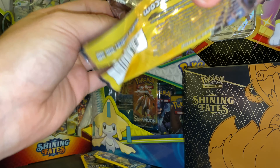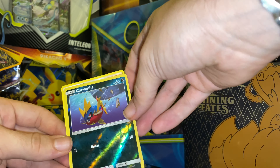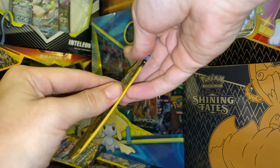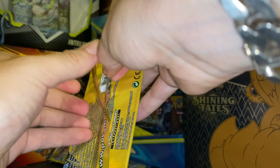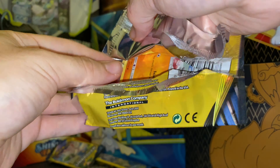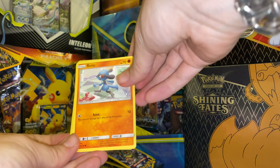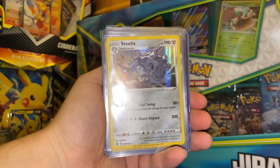Going slow with it — Zubat, Carbana. One more pack to go in on here — got a Machamp art, let's go! This one's pretty hard to open. Going in on the Machamp pack — we have a Riolu, Pikachu, and Dust Island. Let's go!